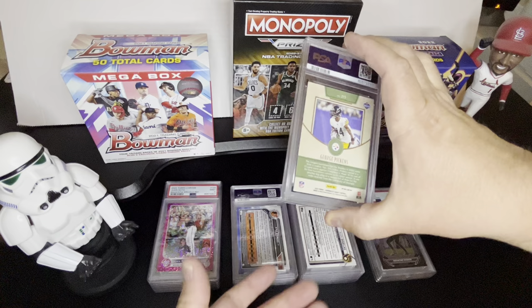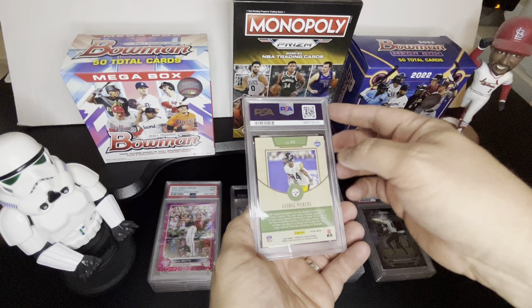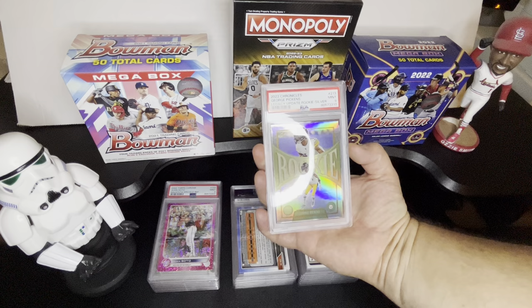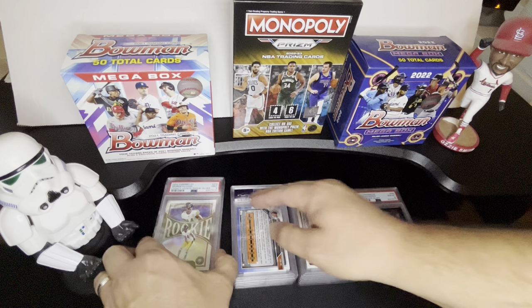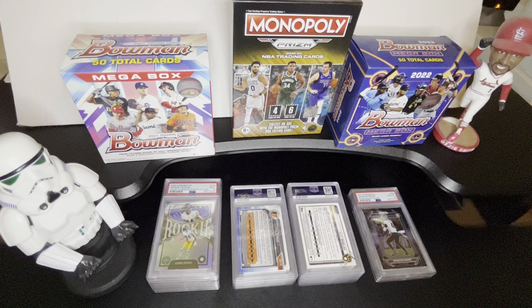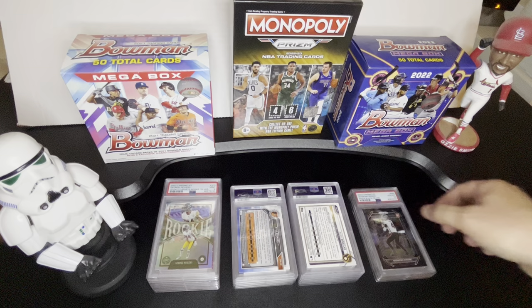Next one, we got George Pickens — this is the Legacy Silver Prizm from Chronicles. I thought it looked really good. I'm not sure what they saw in this one, but this got a nine. I've submitted a lot of the 2020 Legacy, Donruss — a lot of those silvers because you can get them for really cheap. Check my last video — I got one in there that actually did get a 10. I submitted an order about a year ago that was all Prizm Silvers from that 2020 season, and I think I got all nines but two of them. They're pretty hard on these cards that have been out there for a while.